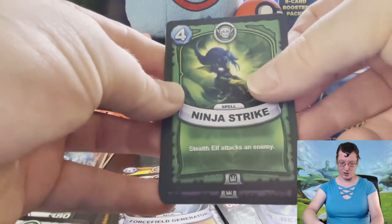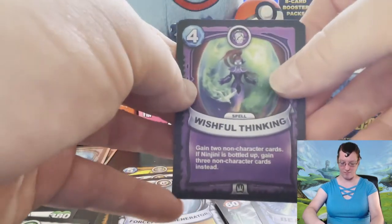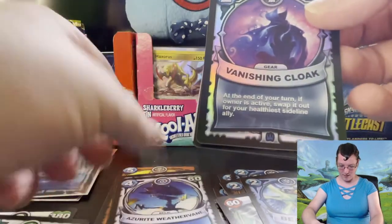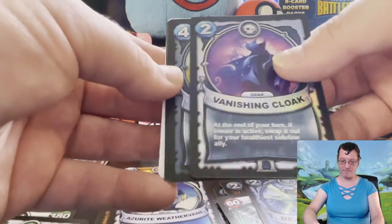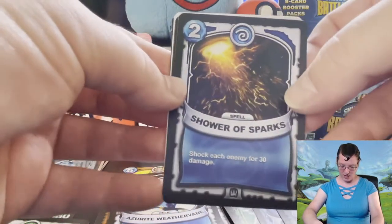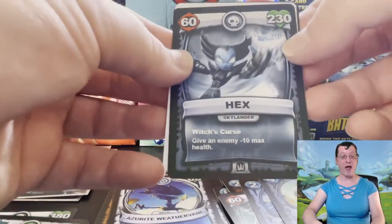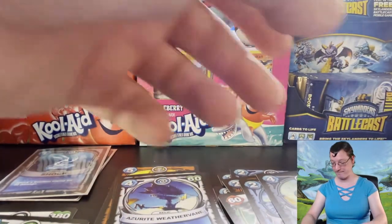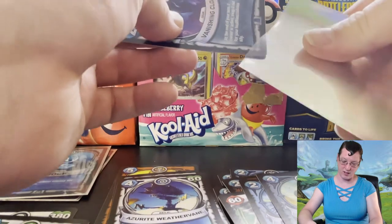We have Ninja Strike, Wishful Thinking — which is what it is when I'm hoping for my gold Ninjini card. The epic Azurite Weathervane, a rare silver holographic Vanishing Cloak — look at that, that is nice and shiny — sleeve that up in a minute. We got the Titan's Hilt, Shower of Sparks, a Trigger Happy Skylander, and a Hex Skylander. Two Skylanders in one pack — that is not the most common thing, especially considering there are only 24 Skylanders in this game and I believe 270 cards in all, not counting variants for silver or gold holos.